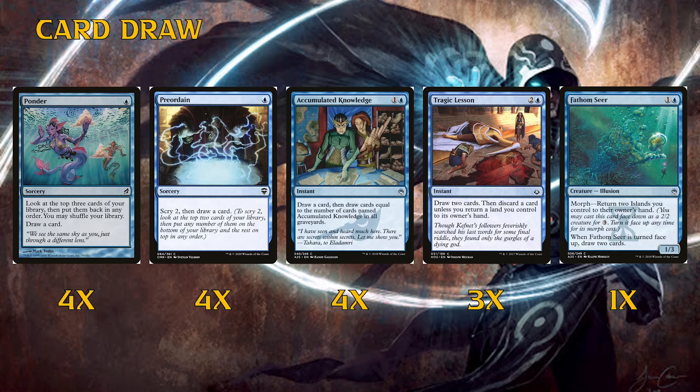We also have Tragic Lesson and Fathom Seer. Ponder and Preordain are some of the best cantrips ever printed. Accumulated Knowledge is very good especially if they're also playing it. Tragic Lesson is a card I was pretty high on — three mana instant-speed draw two cards, then discard a card unless you return a land you control to its owner's hand. In this deck, bouncing lands is actually a big deal because of the crab: you bounce a snow-covered island, replay it, mill two more cards.